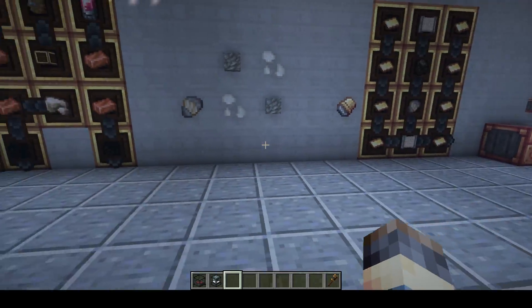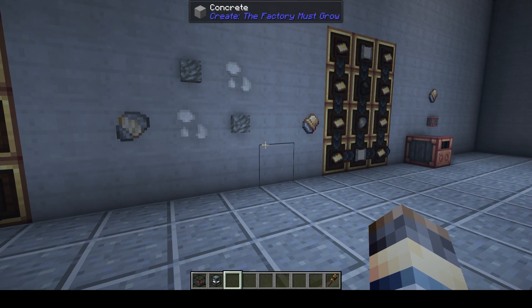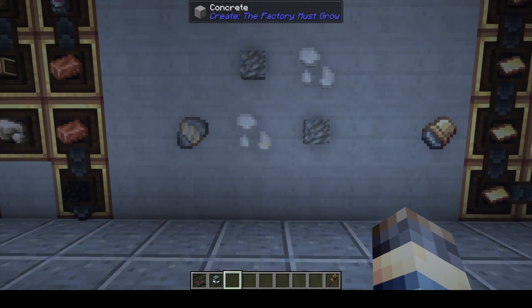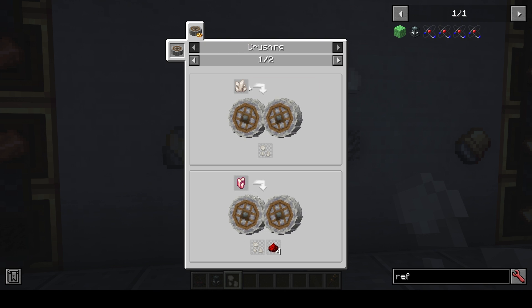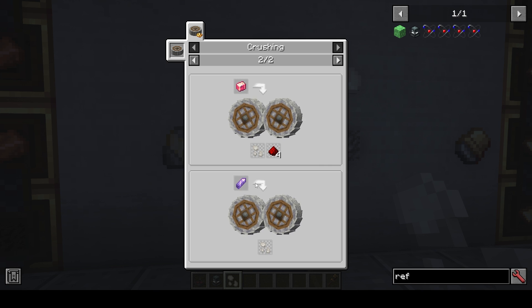Lastly we're going to look at the vat, which is kind of the main one we're going to be using — the keystone of a lot of what's going on. But first we need to look at a few other things. Silica is used for a few different things, and to create it you crush either nether quartz, rose quartz — though these give a very small chance — or the amethyst shard, which gives you a 20% chance. So amethyst is going to be your best method for getting silica.